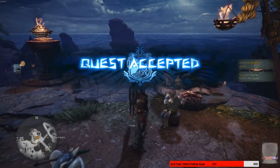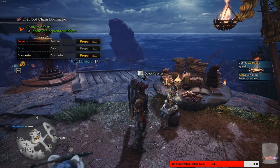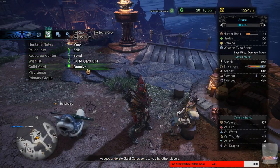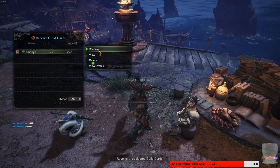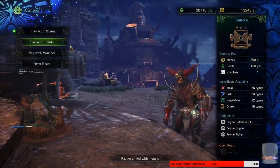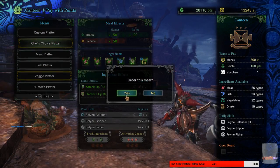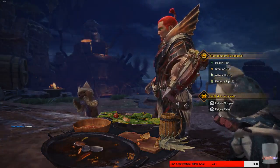I cannot leave to go beat up Joe yet — somebody sent me a guild card. That was the Switch Axe user. I'm ready to beat up on a Joe — I'll come beat up on a Joe.